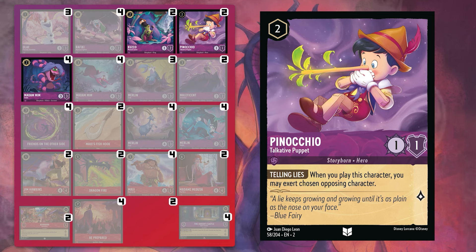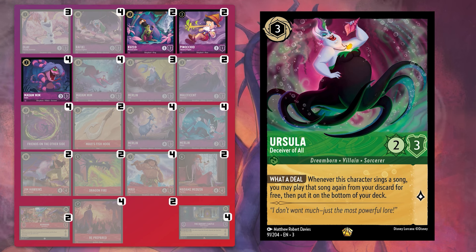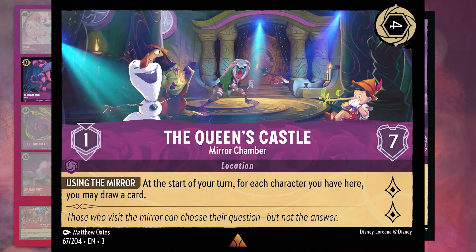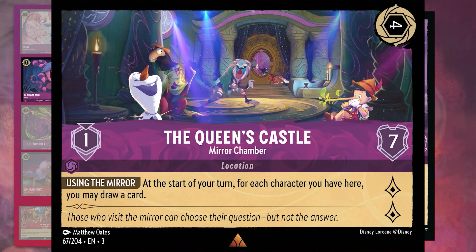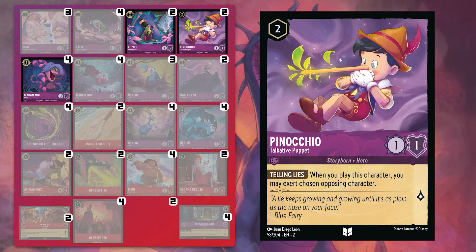Set three brings with it new powerful turn three threats, the most notable of which being Ursula, Deceiver of All. This Emerald powerhouse is without a doubt one of the best new cards in the game. The amount of value that can be generated off of this sea witch, if she survives long enough to sing something, can be game changing. This alone might be more than enough reason for RA decks to start including the talkative puppet, plus this being a come-into-play ability means we can potentially recycle it using our bounce mechanics.